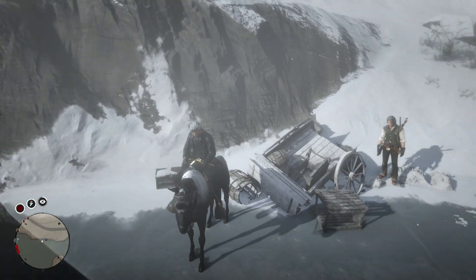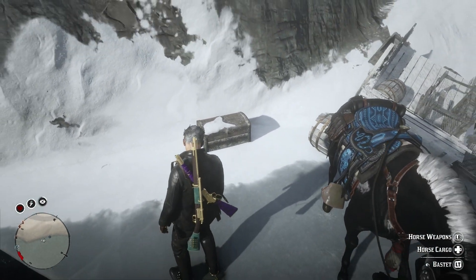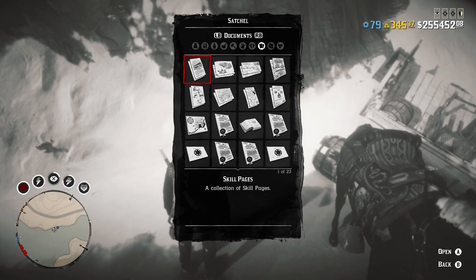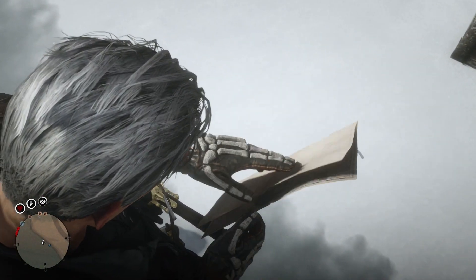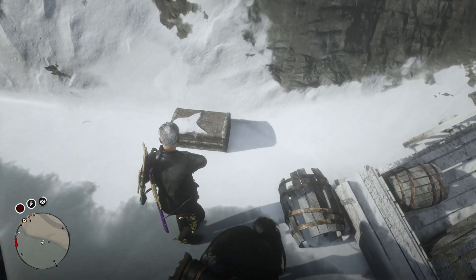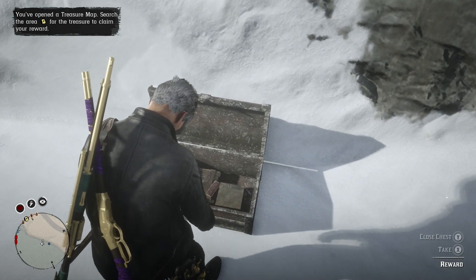Alright, I'm done with the 15 minutes and we're back at the treasure box. Before opening the box, if you want to keep the lake map and redo this glitch, you need to open a different map first — it can be anything. Go ahead and open a different map before opening the box. There we go, I opened a new map. Now go ahead and open the treasure box and start picking up the gold.